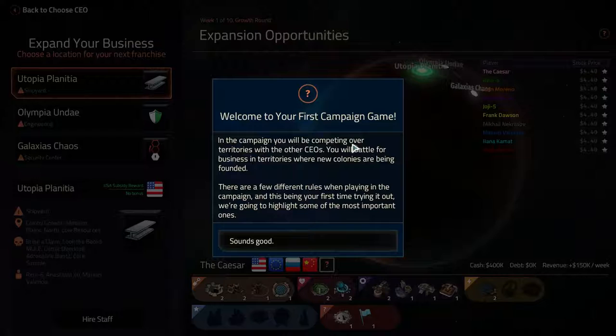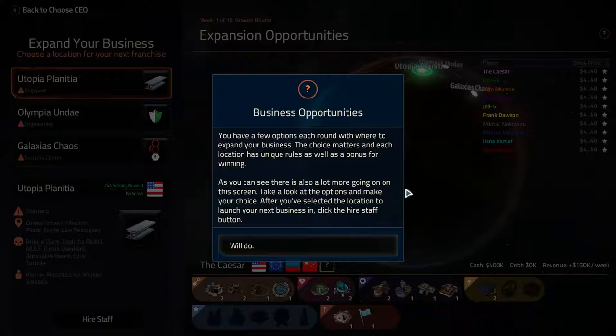So welcome to your first campaign game. In the campaign, you will be competing over territories with the CEOs. You will battle for business in territories where new colonies are being founded. There are a few different rules when playing in the campaign, and this being your first time trying it out, we're going to highlight some of the most important ones. That's pretty nice of them, I'm very thankful.